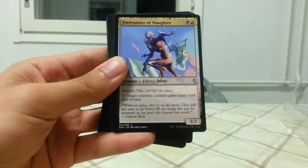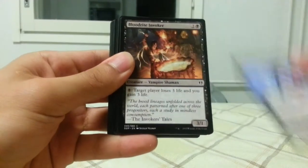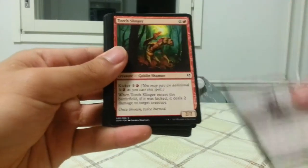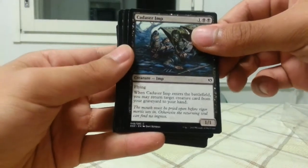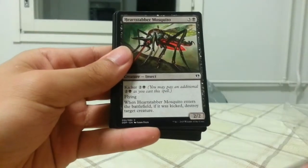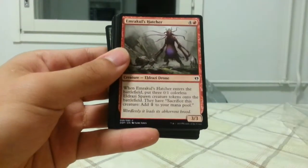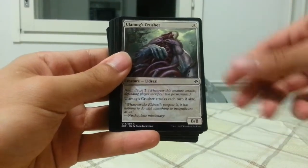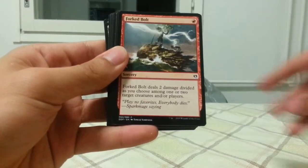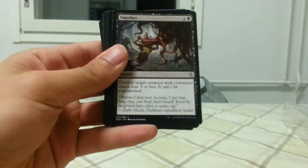Bloodthrone Vampire, Forerunner of Slaughter, Bloodride Invoker, Dominator Drone, Torch Slinger, Cadaver Imp, Pawn of Ulamog, Vampire Nighthawk, Heartstabber Mosquito, Emrakul's Hatcher — three of those — Ulamog's Crusher, Artisan of Kozilek, Forked Bolt, Mind Stone.